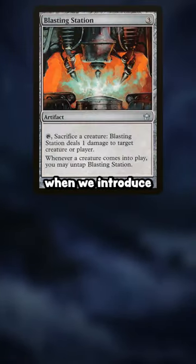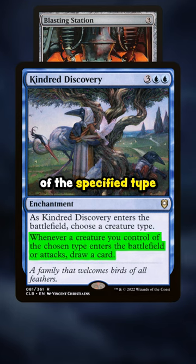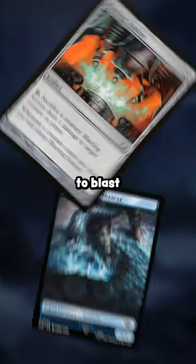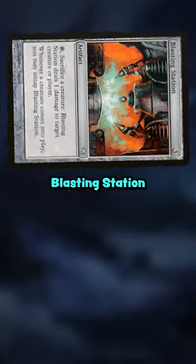But it gets even more fun when we introduce Kindred Discovery. This card lets us draw whenever a creature of the specified type enters the battlefield. That means if we name Tentacle and draw a card on an opponent's turn, we can draw our entire library, making a new tentacle for every card, allowing us to blast our opponents in the face for the amount of cards we have in our library using the Blasting Station.